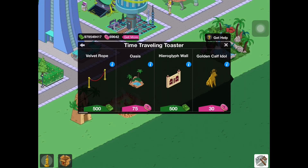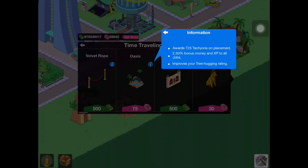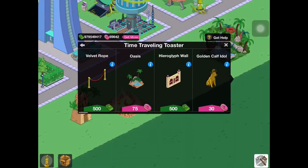The Oasis is 75 doughnuts. In my opinion it looks kind of cool, but it probably is not worth it because it probably doesn't do anything. It awards 725 tachyons upon placement, has a 2.5% bonus to all money and XP on jobs, and it improves the tree hugging rating. So yeah, 75 doughnuts is a bit pricey.